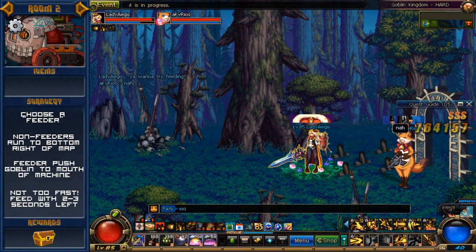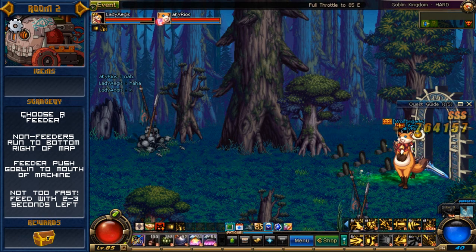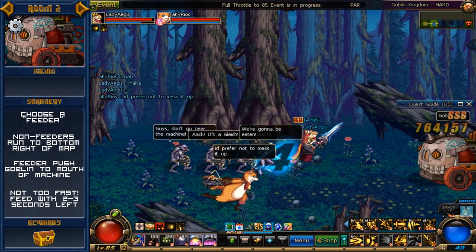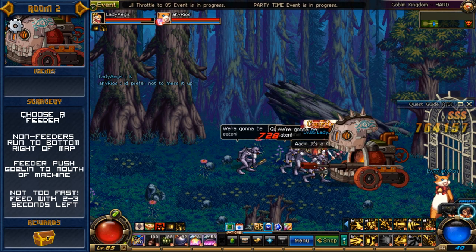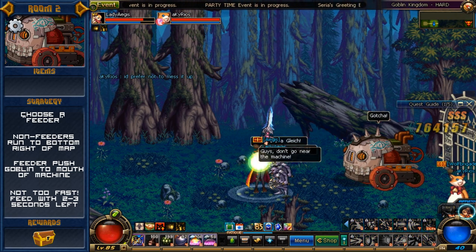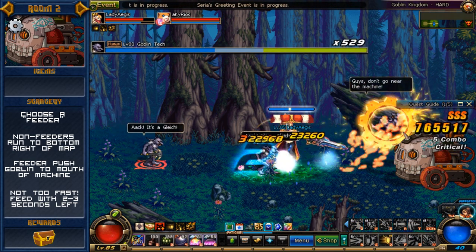Now before entering room 2 you want to establish who is going to be the feeder in the group. Immediately upon loading into the map, all non-feeders will run as fast as they can to the bottom right of the map. The reason for this is to get as far away as you can from the mob so that the feeder gains the mob aggro and has more room to work with.